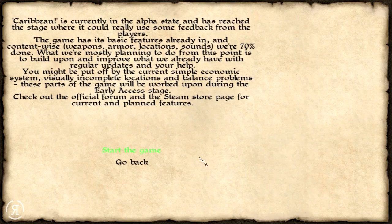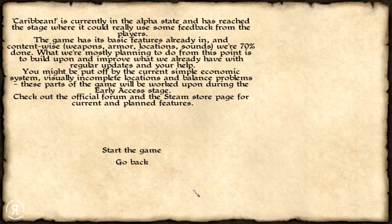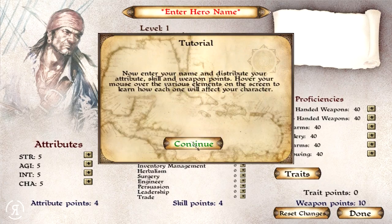Let's start a new game and see what screen we're greeted with. Caribbean is currently in alpha state and has reached the stage where it could really use feedback from players. The game has its basic features already in and content-wise is 70% done. You might be put off by the current simple economic system, visually incomplete locations, and balance problems — these will be worked upon during early access.